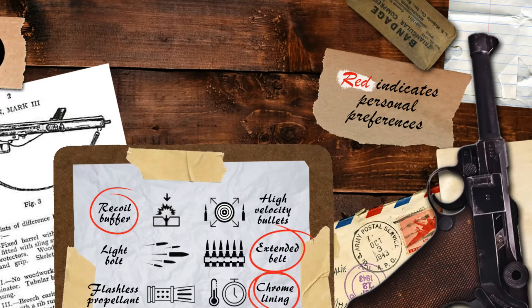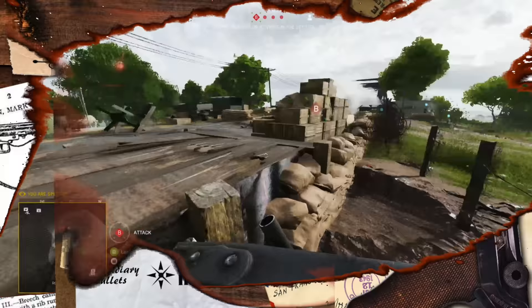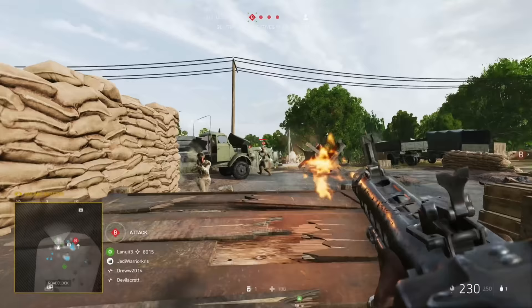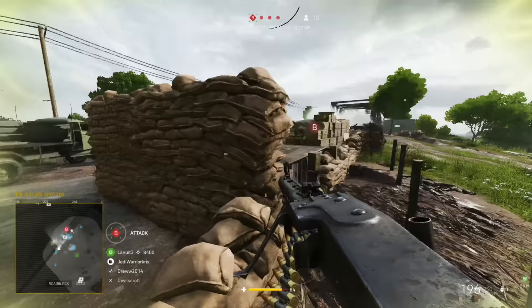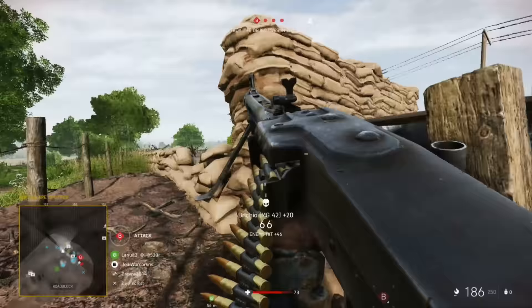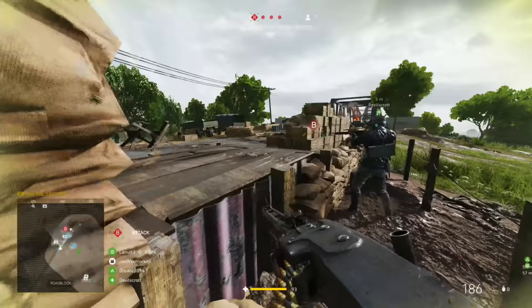Regarding specialisations, the MG42 has got quite a few choices to help improve some of its biggest weaknesses and boost some of its strongest aspects. At the top of its spec tree, you'll find the recoil buffer on the left side and high velocity bullets on the right, both helping to improve precision by lowering upwards kick or increasing bullet speed. Because the gun's not exactly very easy to use over longer ranges, high velocity bullets aren't going to benefit most players too much unless you're using the gun to take on planes. The recoil buffer is probably going to seem more beneficial, making it a bit more stable and helping you to take down players over medium distances a bit easier as a result.